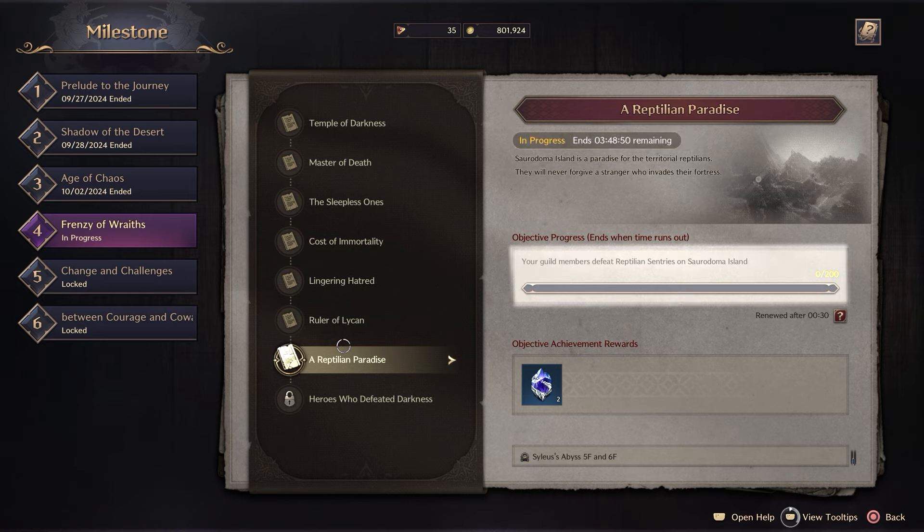Now you do have objective progress meters here for guilds — I've done two or three of these. You get a reward out of it which is great, but it doesn't progress the milestone. So you're not going to progress through quicker than the rest of the server purely because you and your guild are doing the objective.